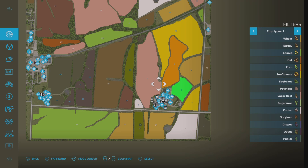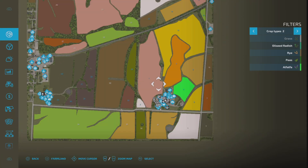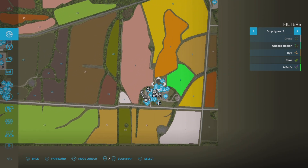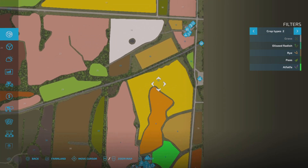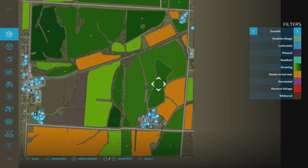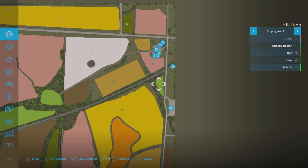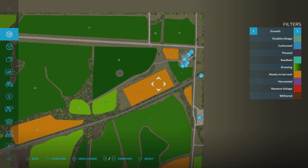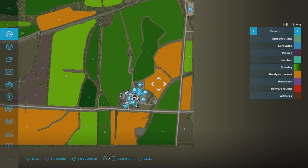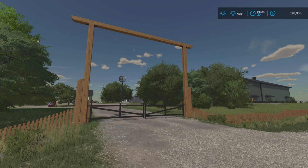The fields we have are kind of weird this time around — sugar beets in field one, a little cotton in two, and sunflowers which was the other weird one. We have three, four — actually five fields ready to go: a canola field, two wheat fields up there, another one here, and an alfalfa field.